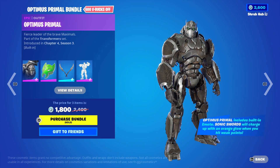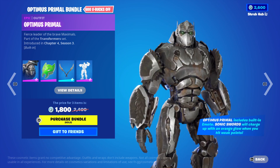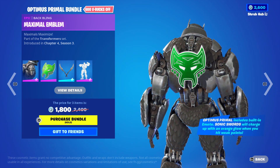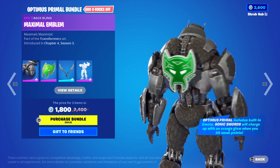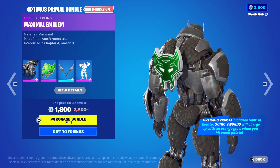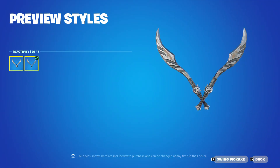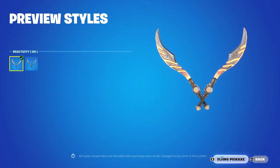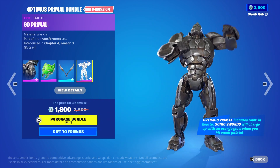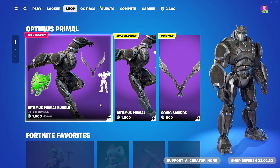So that's the Optimus Primal bundle back — the Optimus Primal skin from Chapter 4 Season 3. This skin hasn't been back since Chapter 4 Season 3 at the start of it, so that's pretty cool. He has a built-in emote, and he also comes with the Maximum Animal Emblem backbling — it's pretty nice, like what the Primed backbling was but for the animal Autobots. Then we have the Sonic Sword from Season 3, it has reactivity — I think the reactivity is when you hit — yep, it goes like that. And then we have the Gorilla Primal built-in emote for Optimus Primal, it's pretty nice.